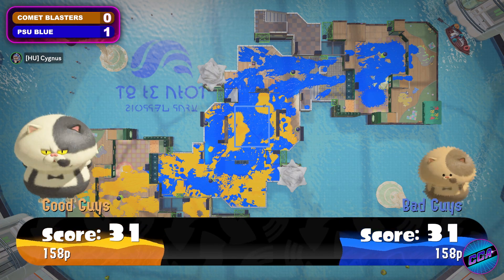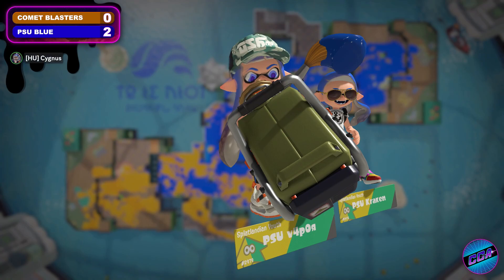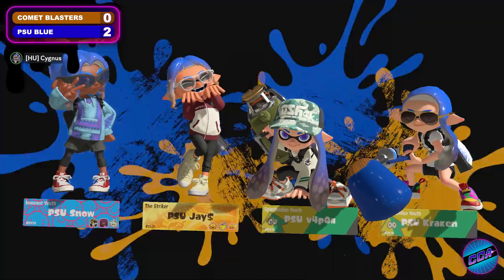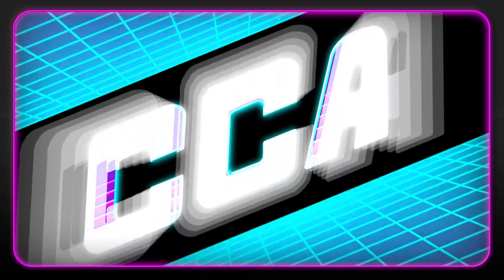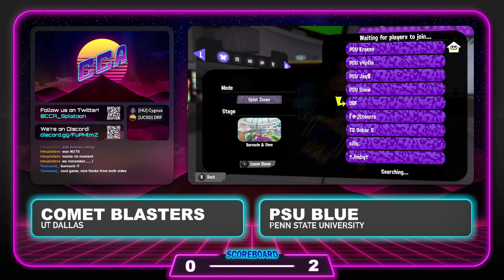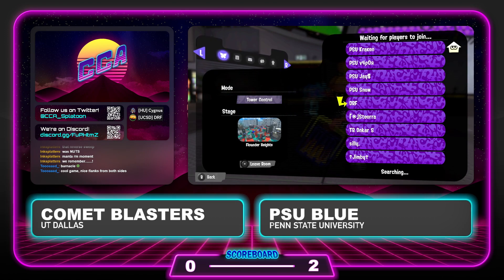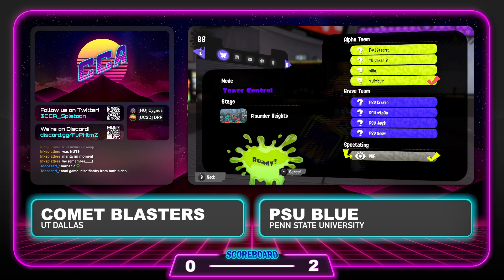Quite a fast game, as Flat Zones games can tend to be sometimes. That was just a very dominant performance from PSU Blue — getting very aggressive, denying Comet Blasters much value out of their specials, and just keeping ahead. Even when Comet Blasters were able to get something going, they still had multiple players in their faces before getting to the zone, all the while the timer was ticking down. PSU Blue is really, really strong. They're running back almost the same roster as last season, but with the notable key addition of Vapor as a freshman — really giving this team a major boost with a dedicated backline, as we've seen on that C-Jet and X-Blaster so far.